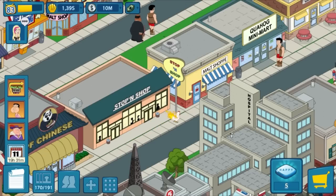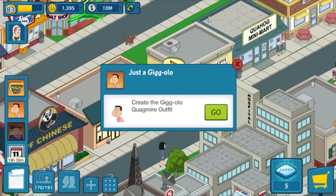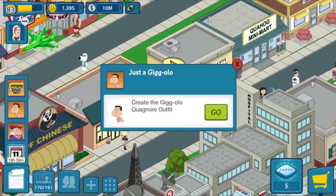This is the American Gigolo update. This is one of the costume skins, at least I think it is a costume skin — Gigolo Quagmire. This will be the first character that you will get, and then the second one later down the road will be Pimp Peter. Let me show you exactly where I'm at with Quagmire.